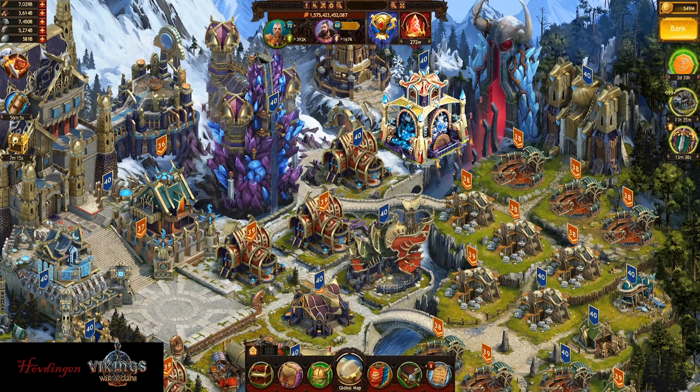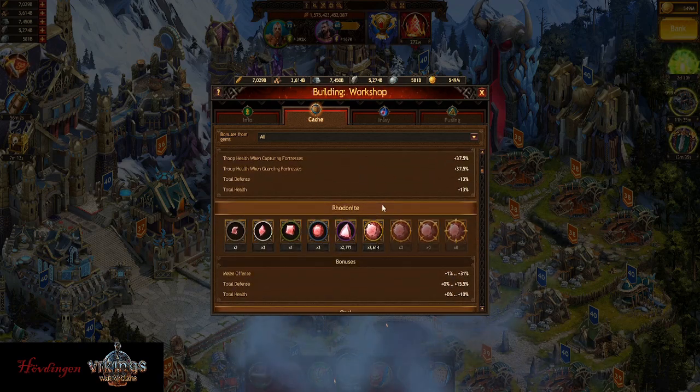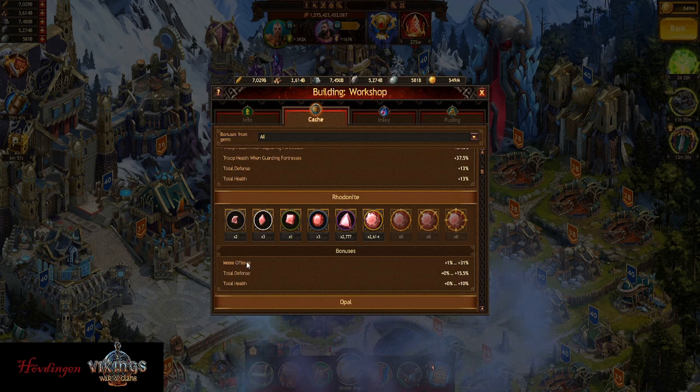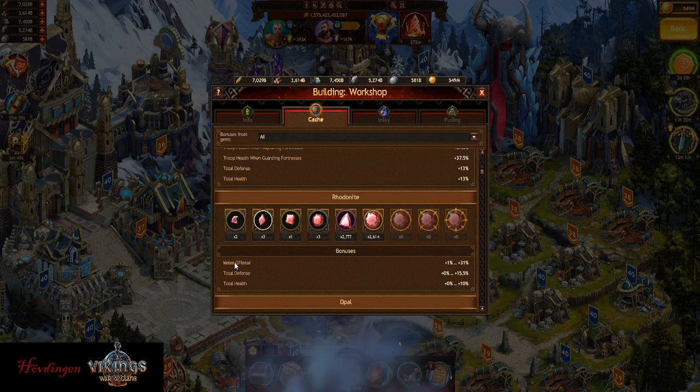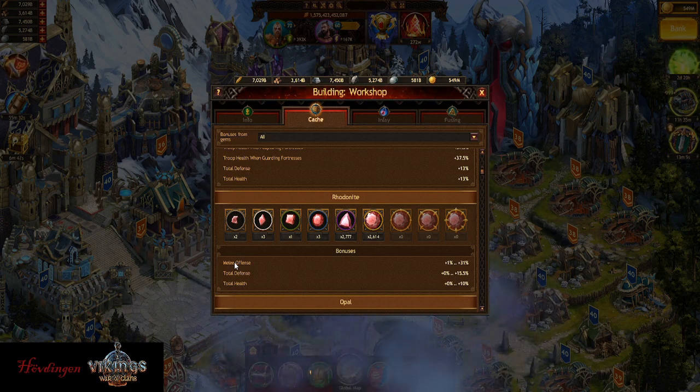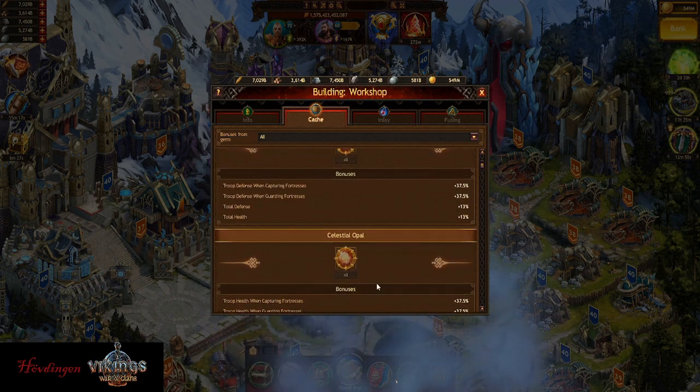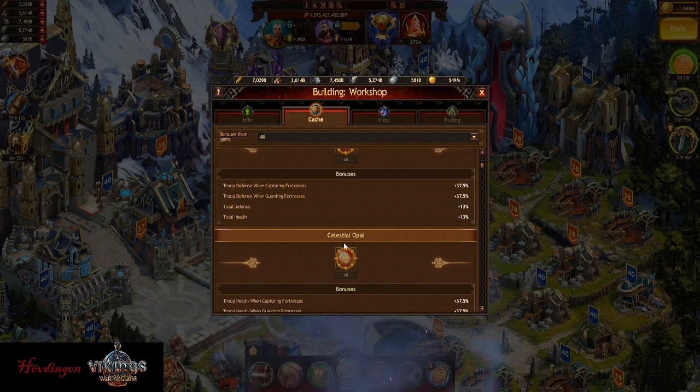That's the same for all troop types — it doesn't matter. I'm also going to show you lists for what it takes to make one of each gem per troop type. For example, if you're a melee player you would want one melee offense gem level 3, one melee defense, and one melee health. There are different combinations you can do — maybe defense, defense, health or offense, offense, health — whatever you prefer. I'll show you what you need so you know which gems you can use without ruining your future celestials if you're not level 40 yet.